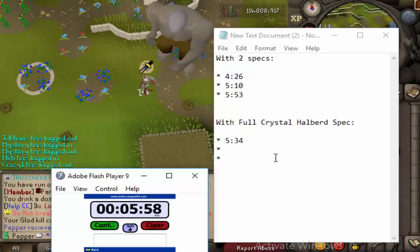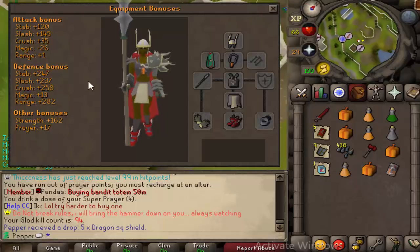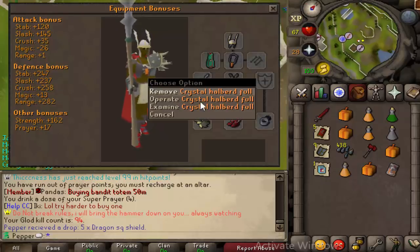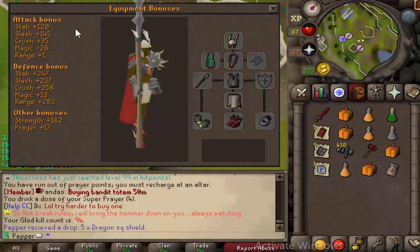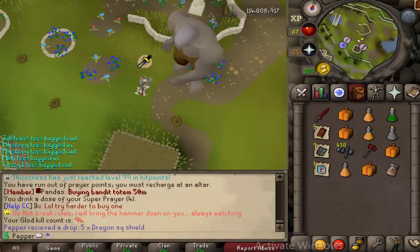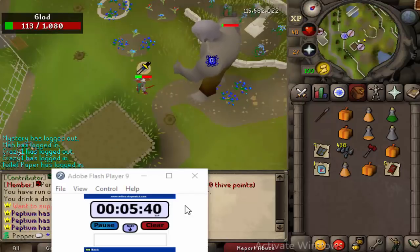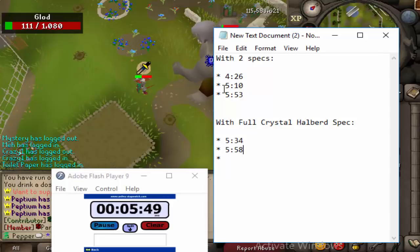What we'll do is get out the DH and test it with DH, because this thing is weak to slash. I thought that was going to give the Crystal Halberd a slight advantage since it has a lot of slash, but that does not seem to have taken effect. It's not even dead yet and we're already at 540. I think the Dragon Warhammer is definitely winning in this scenario.